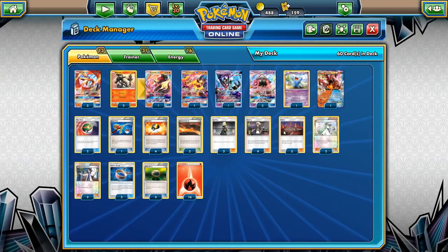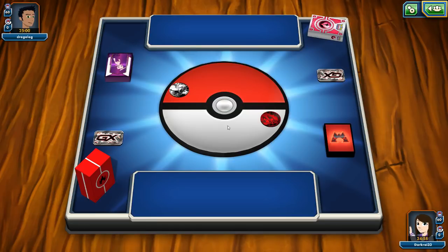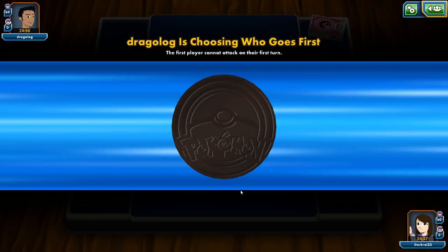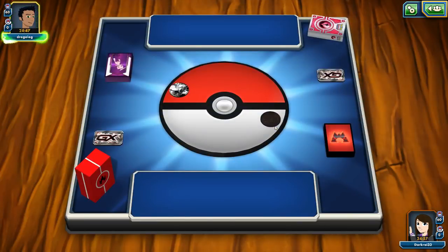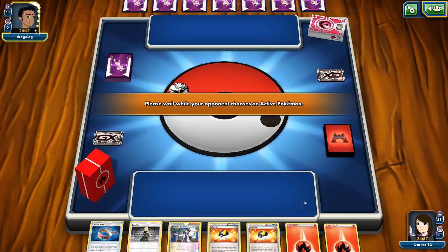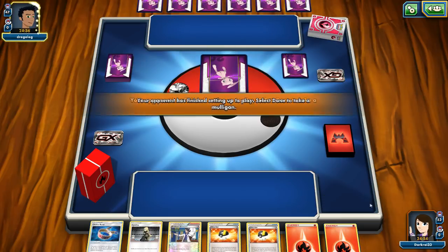That's basically it for the deck — I hope you enjoy the games. The opponent is playing Fighting/Psychic types, so Buzzwole/Garbodor is probably the most likely answer since he's probably going to play a decent deck and not something like Machamp/Wobbuffet.